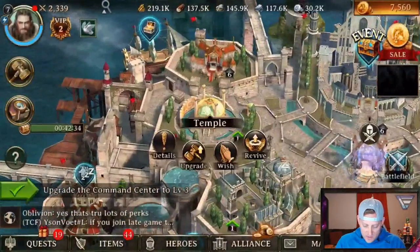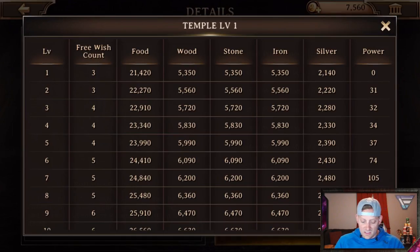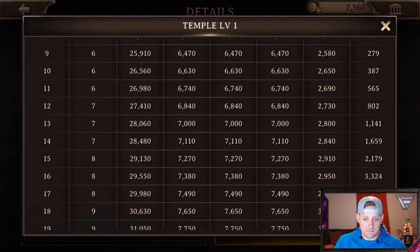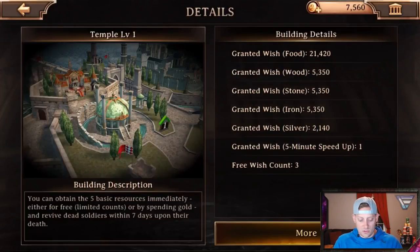We need to go over to the temple. At the temple you can obtain the five basic resources immediately - either for free with a limited count or by spending gold - and receive dead soldiers within seven days upon their death. Look at all this right here guys, this is some stats right here for you number people. Scrolling through showing the love to all you stat junkies.